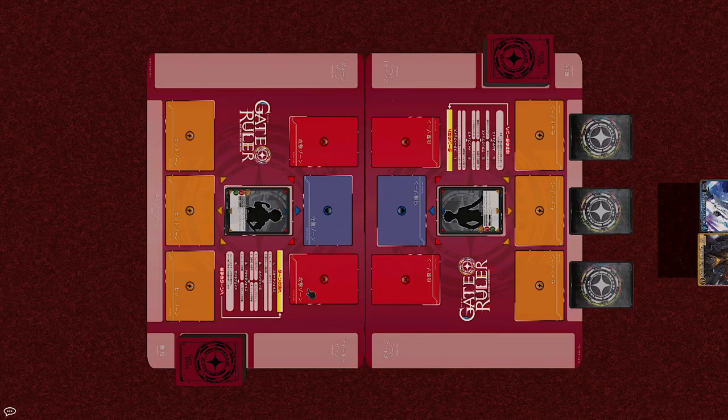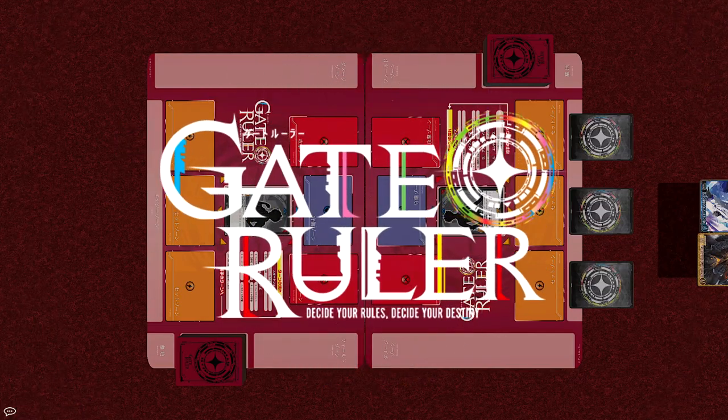Now in Japan, the official catchphrase for starting the game is 'GATE RULER GO!' But personally, I don't find that very cool, so instead for my Gate Ruler matches, I'm going to use the game's official slogan as the starting phrase instead. Decide your rules, decide your destiny! GATE RULER!